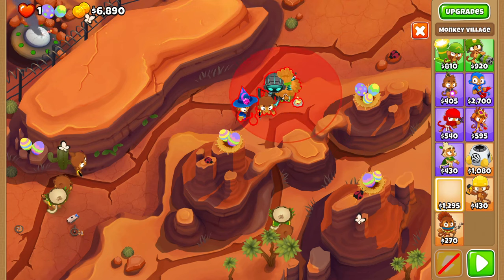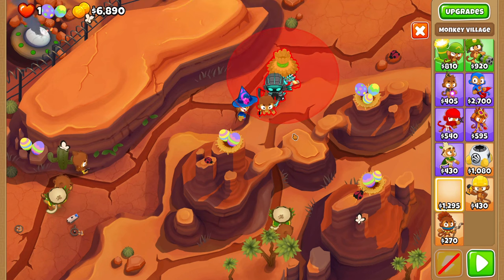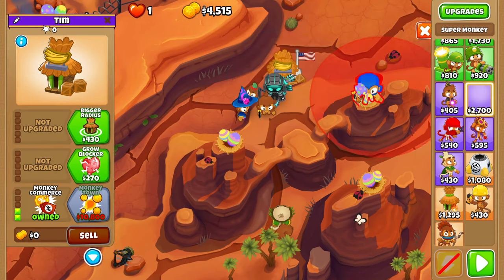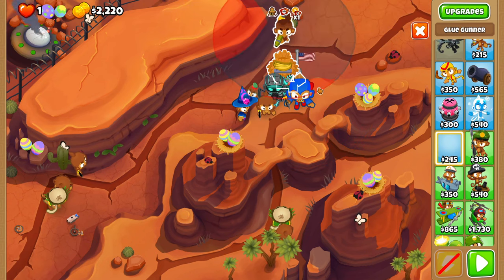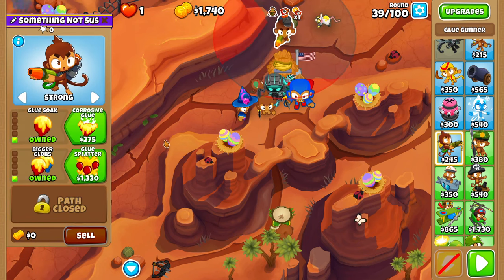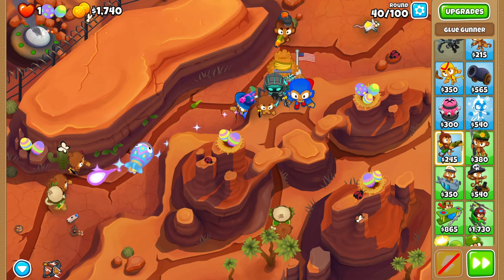For round 40, we have quite a few things to do. First, place this village right over here, just as bottom left as possible, above Quincy, and upgrade to a 002 Monkey Commerce. Then get a Super Monkey, just as bottom left as possible — this guy will end up becoming a Sun Avatar and will be our main DPS for the run. The final tower we buy on round 40 is a 110 Glue Gunner set to strong. The Druids will insta-kill two of the Ceramics from the MOAB, and the Glue Gunner will slow the other two to ensure victory.